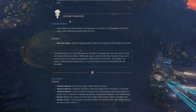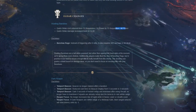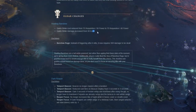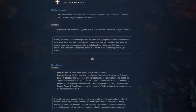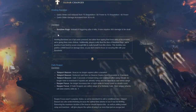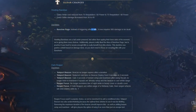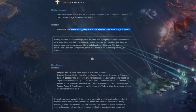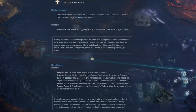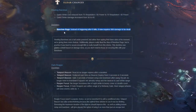Howling banshee quick strike cost reduced from 75 requisition 50 power to 75 requisition 40 power, and quick strike damage increased from 30 to 45 - plus 50 percent damage. Maybe more players will use it. Dark trees banshee rage: instead of triggering after 6 kills, now requires 900 damage to be done. So banshee rage will now be usable against space marines - might even be very effective. Banshees got a lot of buffs.